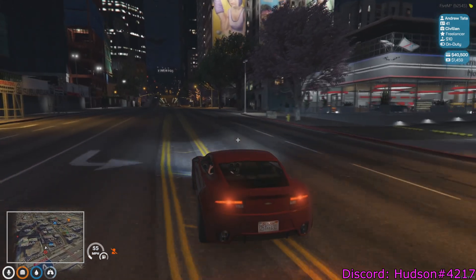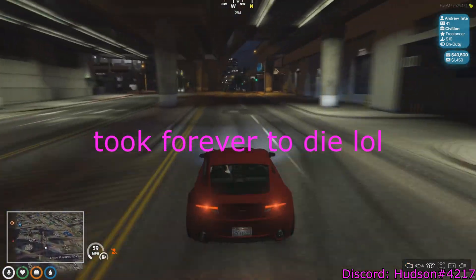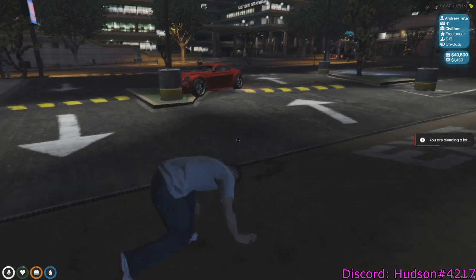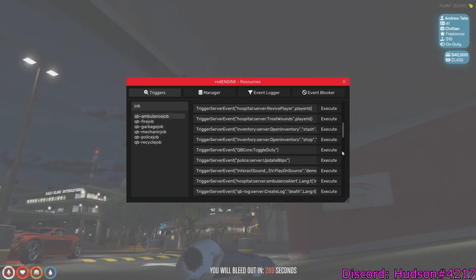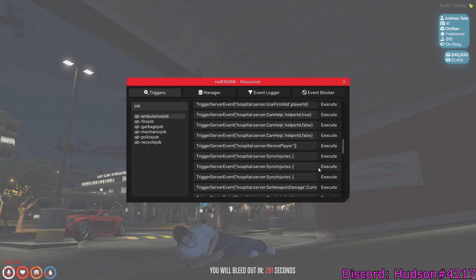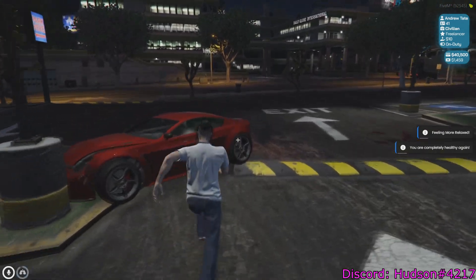The third and last thing I'll show you is how to revive yourself — really key if you're in a roleplay scene and you get shot. I'll die real quick. Okay, I'm completely dead, bleeding out in 306 seconds. Instead of waiting on EMS, press Insert, go to Ambulance Job, scroll down to 'Revive Player,' enter your own ID or a friend's ID. My ID is 41 — enter 41, click Execute, and I'm completely revived, basically good as new.